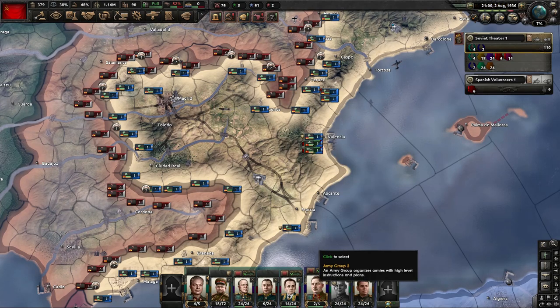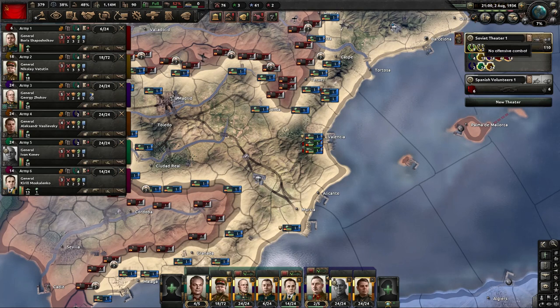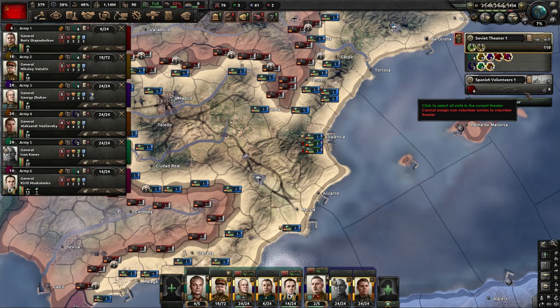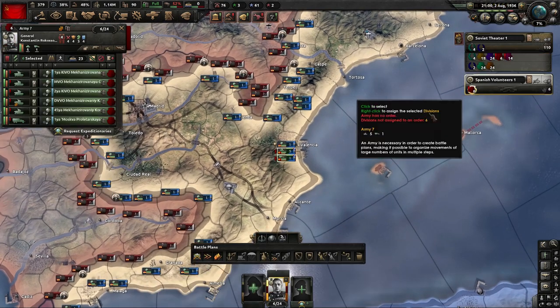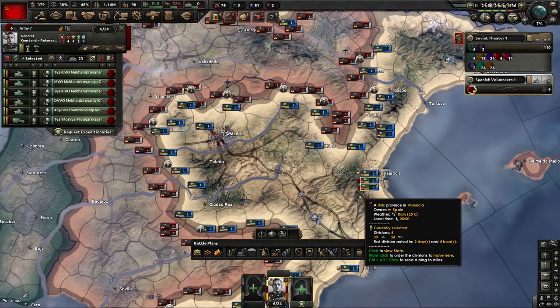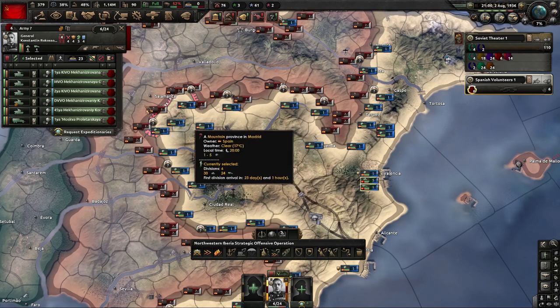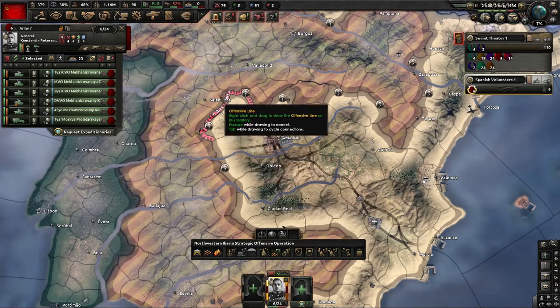Our divisions have arrived, and on the right side we'll see that we now have two theaters. If this is your first time using different theaters, if you click on the top bar of the header it won't switch between theaters, but if you click on the second bar that's how you get it to switch. You'll also notice that you cannot control your general unless you have the proper theater open. So now that I have this general selected, I can control them as I would a normal army and send them over here to do a spearhead into Spain.